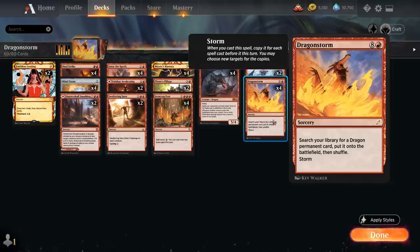Dragonstorm is a nine-mana sorcery that lets us search our library for a Dragon permanent card and put it straight onto the battlefield. Dragonstorm also has Storm, meaning when we cast this spell, we get to copy it for each spell cast before it this turn, and we may choose new targets for the copies — including spells the opponent cast during our turn. So Dragonstorm is the ultimate win condition, and the goal is to cast it with a storm count of at least two.